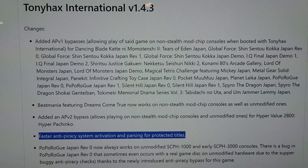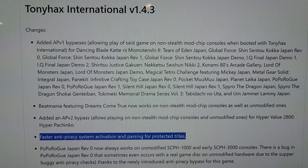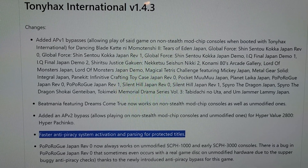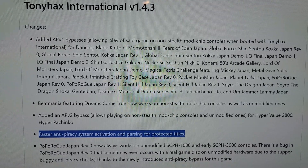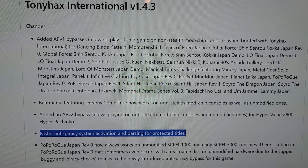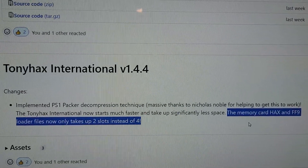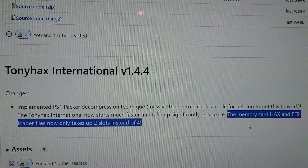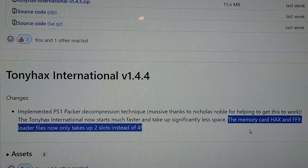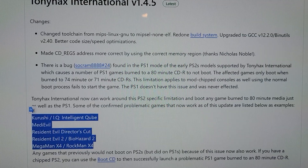Version 1.43 brought a speed optimization and a bunch of titles were added. There were some issues with non-stealth and mod-chipped consoles that all got support. Two consoles were added: SCPH-1000 and 3000 Japanese. In version 1.44, the memory card hacks and FF9 loader now only take up two save slots instead of four — that's awesome. Nicholas Noble helped with that.